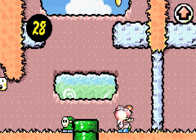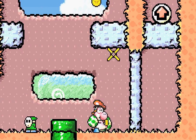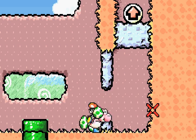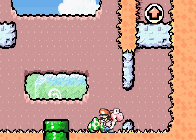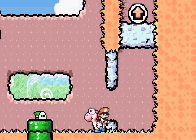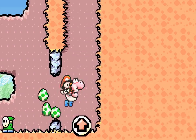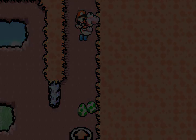Egg banking. Amazing. You can also collect flowers and coins with your eggs, and that will become very, very helpful very soon. You can actually do that in Yoshi's Story too, which is also very helpful.